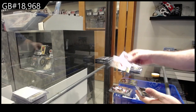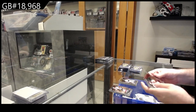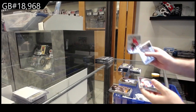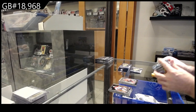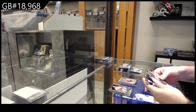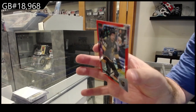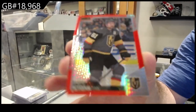Sweet Selections of Baudin for the Hawks, Ottinger, marquee rookie for the Dallas Stars. Retro rookie of Norris for the Sens, marquee rookie of Sorokin for the Islanders. Red Prism, 199 of Mark Stone for Vegas.